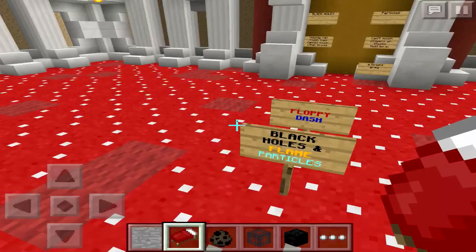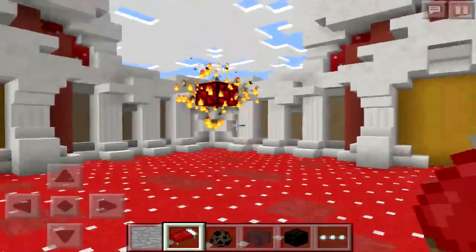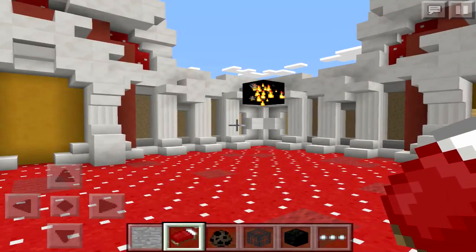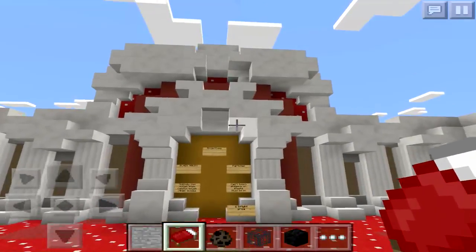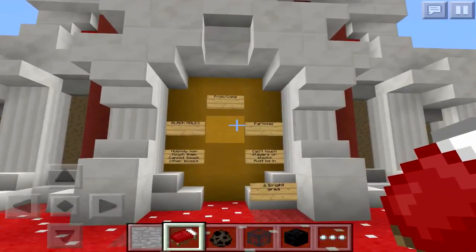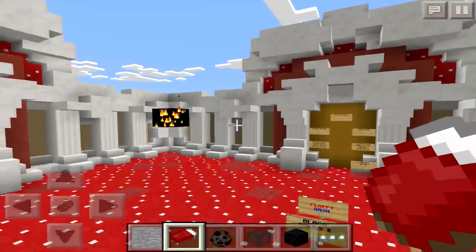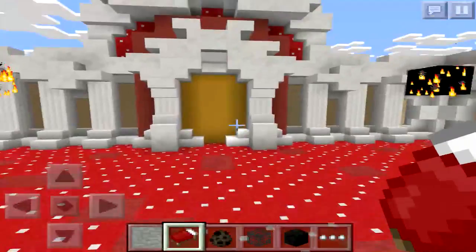Floppy Dash has made some pretty crazy stuff in MCPE in the past and I've done videos on it — just weird glitches and stuff — and this is really just another one of them. I'll leave you down in the description below a link to his Twitter and to the download of this map in case you're curious and want to play around with it yourself.